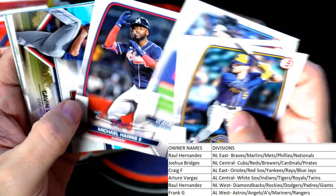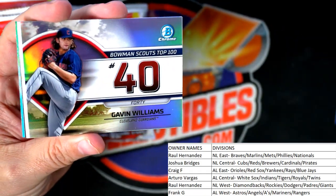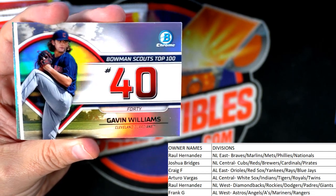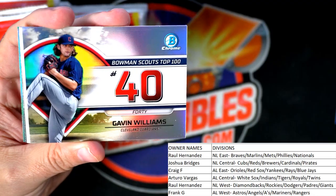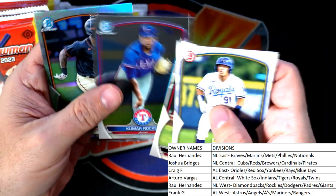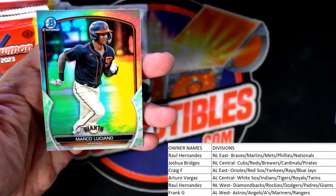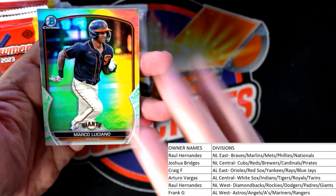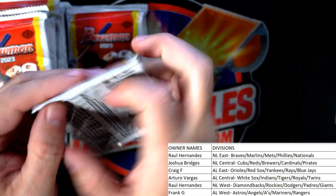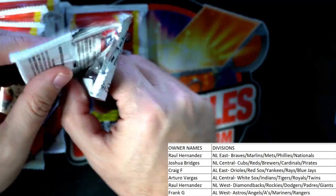Just pulled a nice auto for Arturo. Here's a Gavin Williams, Cleveland Guardians — going out to AL Central, Arturo. Kumar Arakar and Marco Luciano — love this guy — refractor, Giants, National League West — going out to Raul.